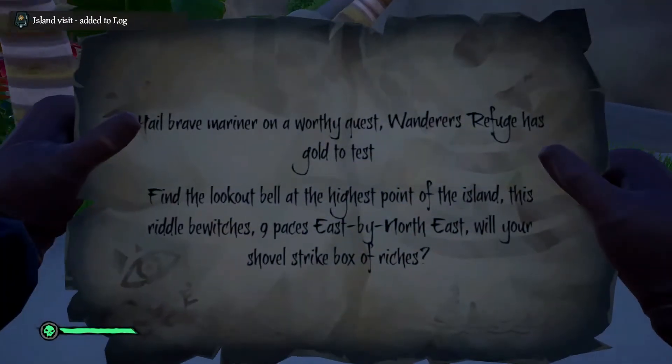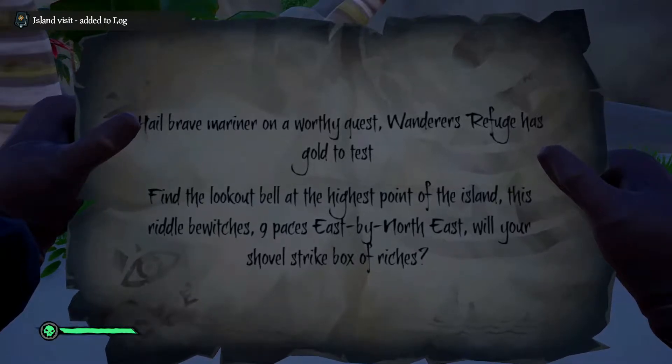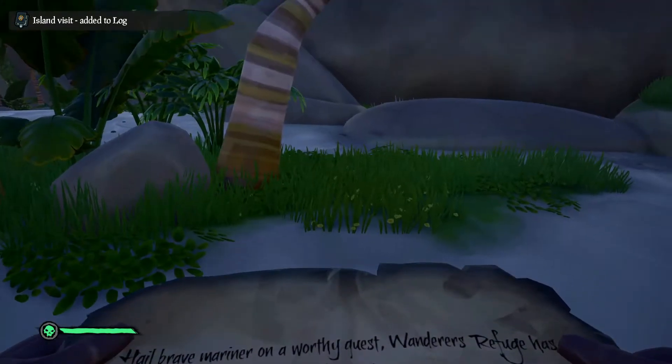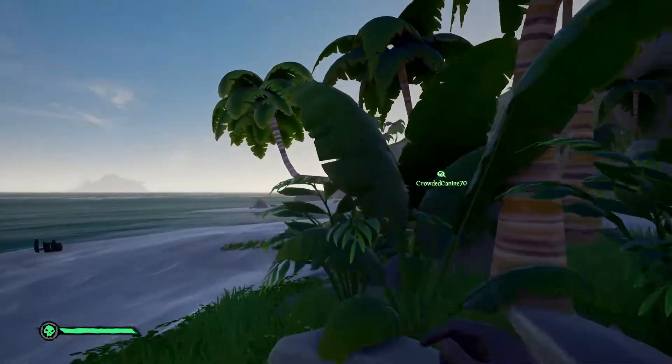Find the lookout bell at the highest point of the island. This riddle bewitches: nine paces east-by-northeast will your shovel strike boxes of riches. There's me chatting away and you're just killing skeletons, aren't you.